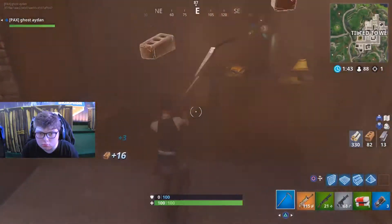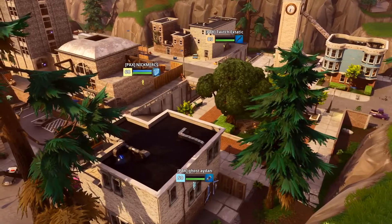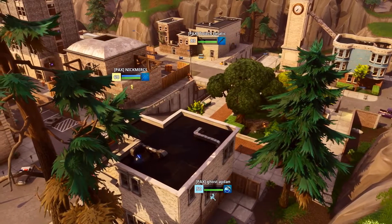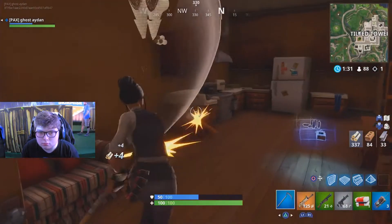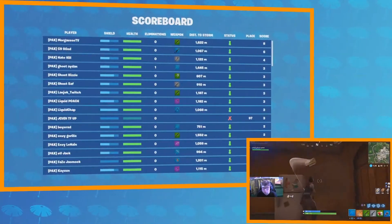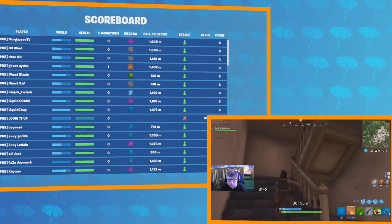Aiden comes away with a purple AR, which is really good, but it doesn't even matter — he already has a gold AR. He's going to push inside for this chest and hope for shield. Interestingly, this is probably the first game where Nick has actually reached max shield before Aiden. Aiden will catch up soon. Static is the typical third-party in Tilted. Here's your leaderboard for right now — Aiden with an elimination.